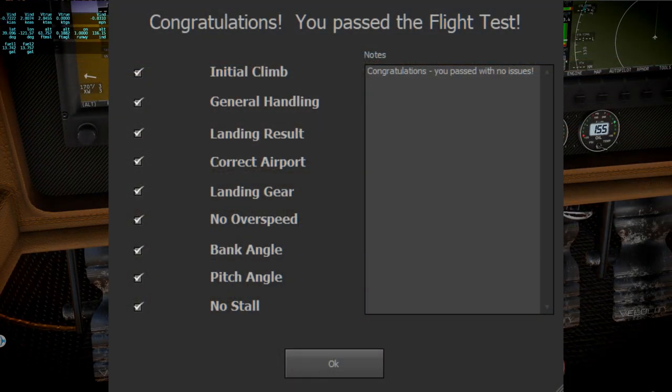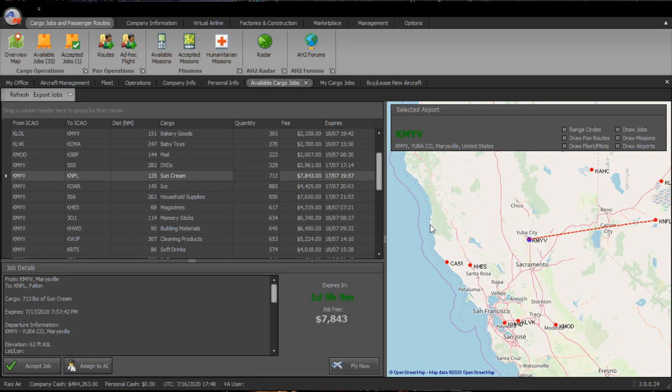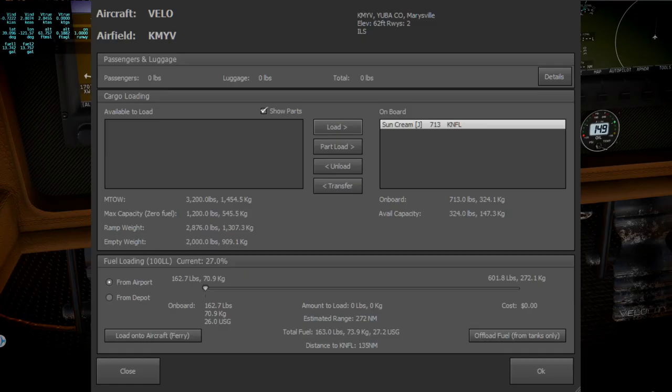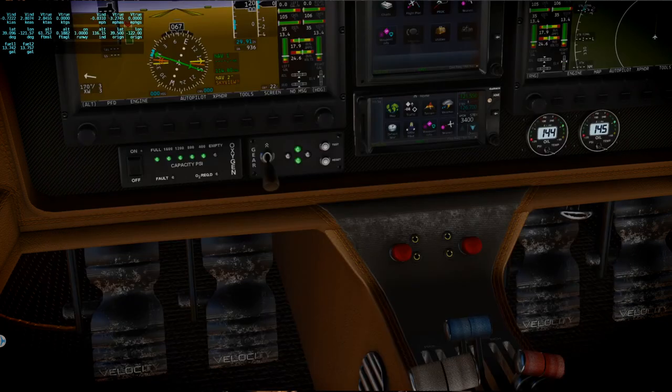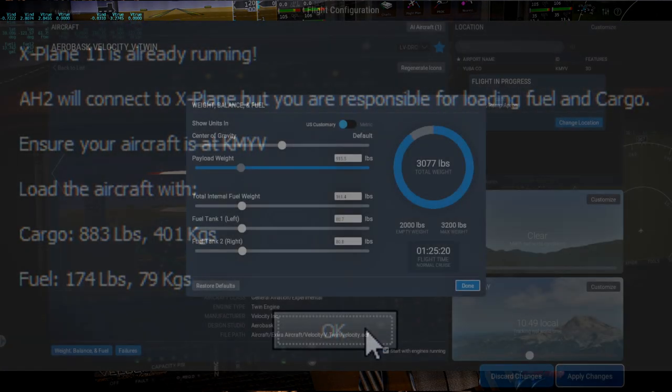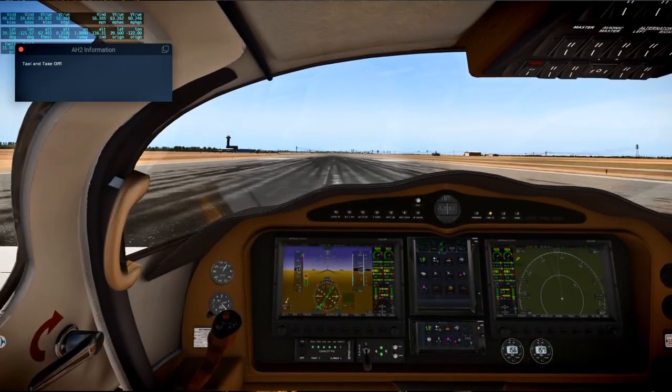I passed the flight test — you can see the criteria they judge you by, and I haven't failed one yet. So we can proceed to the flight to Fallon Naval Air Station carrying sun cream, which seems pretty appropriate for Nevada. Those are the parameters of the flight. I get some extra fuel; there's dialogue to confirm the course. There's also a dialog to tell you what to load the craft with.